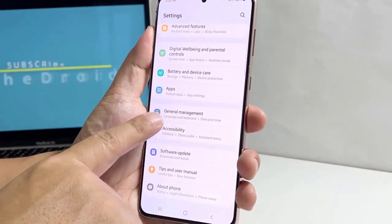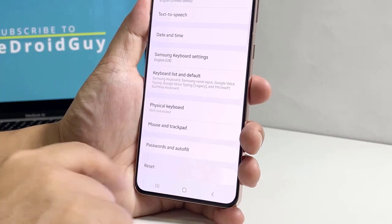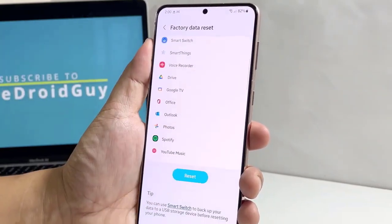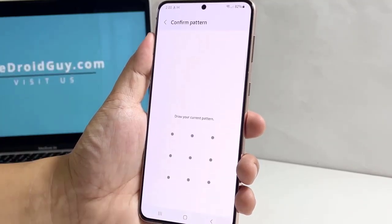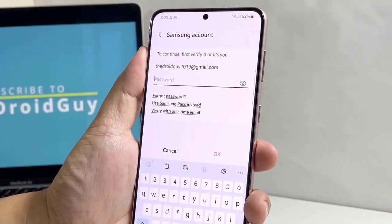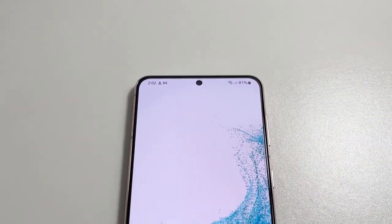Scroll down and tap General Management. Tap Reset and then select Factory Data Reset. Scroll down and then tap Reset. Enter your security lock and tap Delete All to proceed. Key in your password and tap OK to reset your phone.